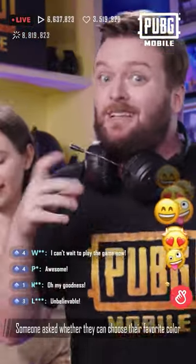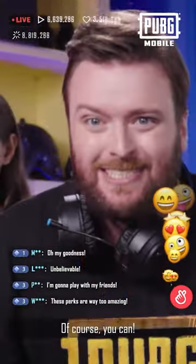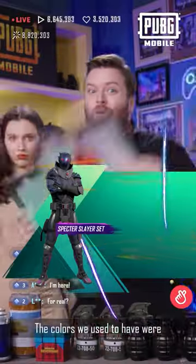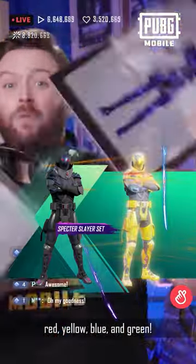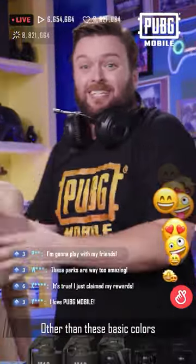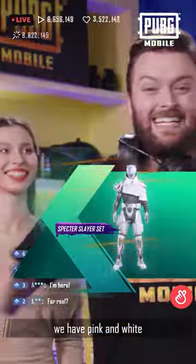Someone asked whether they can choose their favorite color. Of course you can! All you need is a level 100 character. The colors we used to have were red, yellow, blue, and green. However, things are different now. Other than the basic colors, we have pink, white...